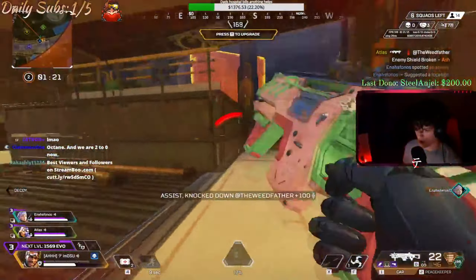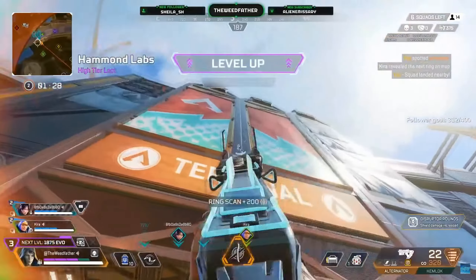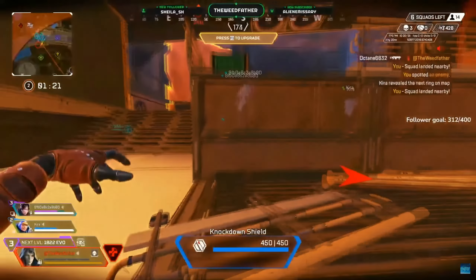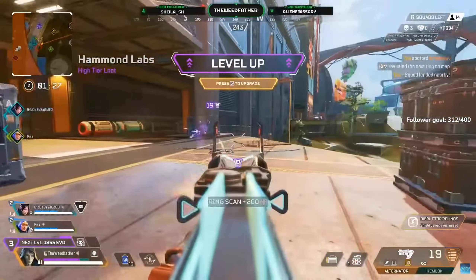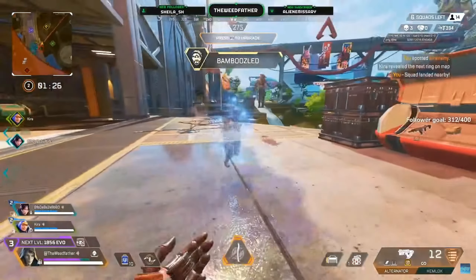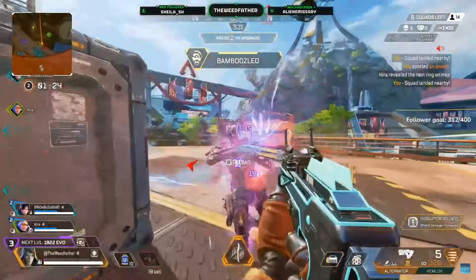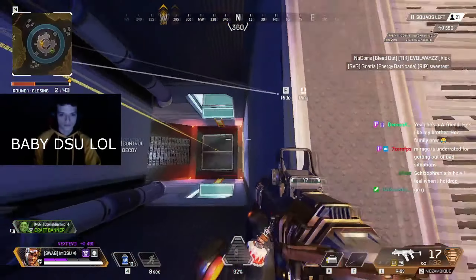My absolute favorite time to use the Mirage tactical is when you're Mirage ulting. We have the enemy POV for this one so I can show you just how crazy it is, and why a lot of times you want to save your tactical for when you have your ultimate. When I Mirage ult, I go invisible for a split second. When I throw my decoy, it walks in a straight line — and because I'm invisible for that second, the only thing the enemy can see is the tactical you throw out. So make sure whenever you ult, try to have your tactical ready at the same time.